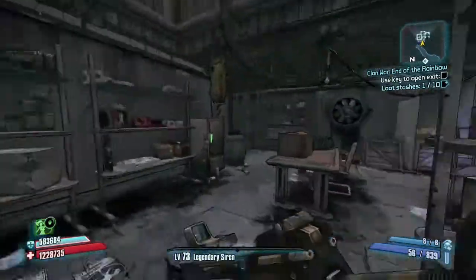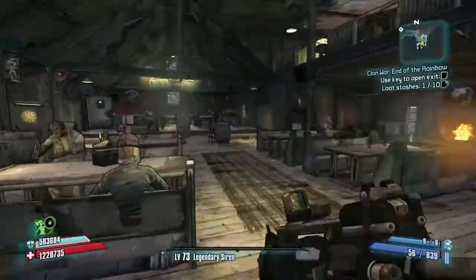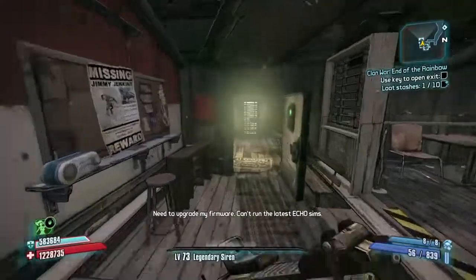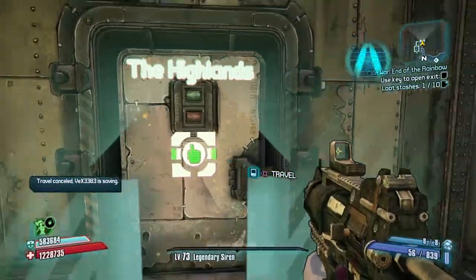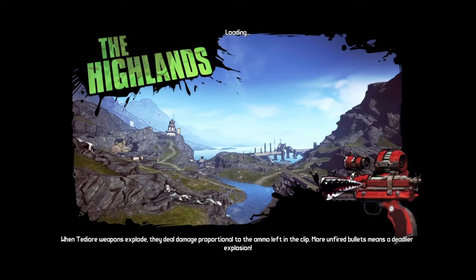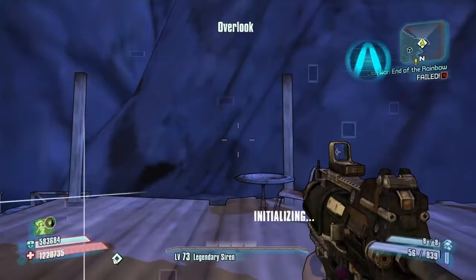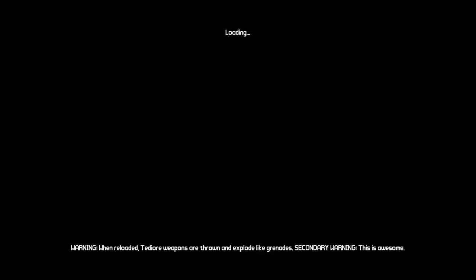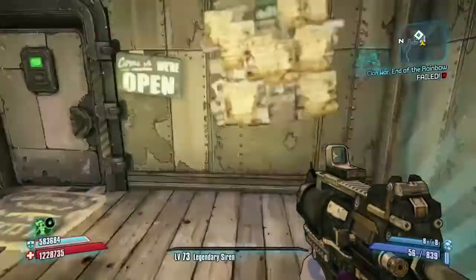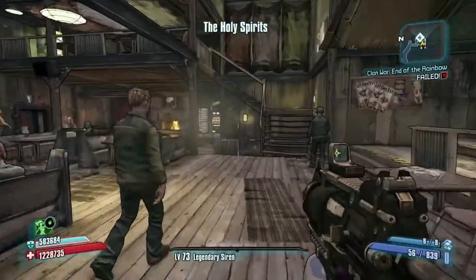We are just going to backtrack all the way back the way we came from — all the way back outside the tavern, the pub, whatever you want to call it. Back outside. Now we are just going to go back in. It says failed — doesn't matter, don't need to pay attention to that. Alright, so you are just going to go back in and we are going to do the mission all over again.